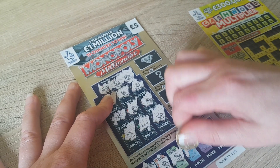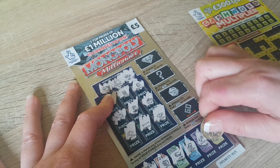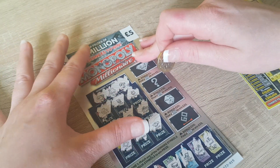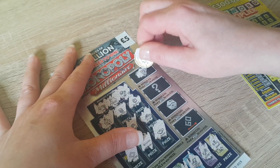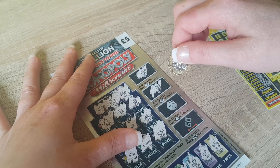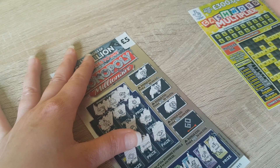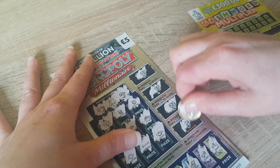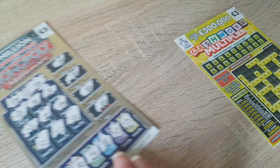Got a coin, a key. No, there's nothing on that so onto the bonus bit. We're looking for a number five, got a seven. Looking for a ten, got fifteen. Looking for a twenty, it's twenty-two. Looking for a fifty, it's fifty-eight. So there's no win on that card, push that one to the side.